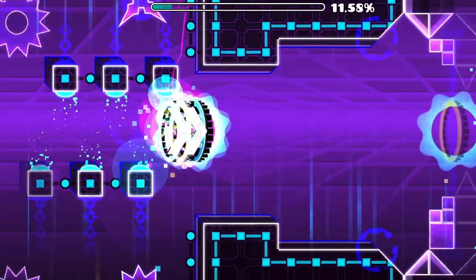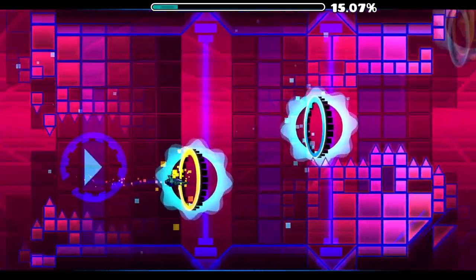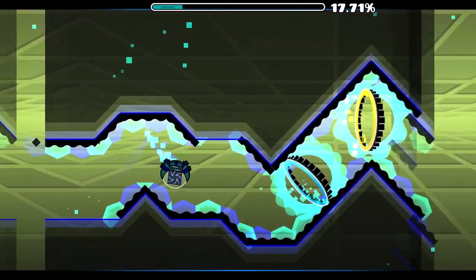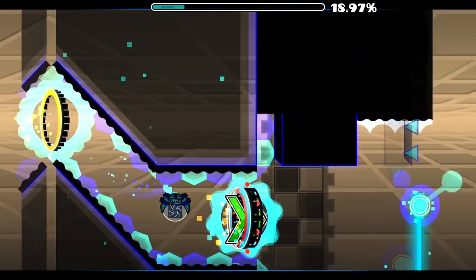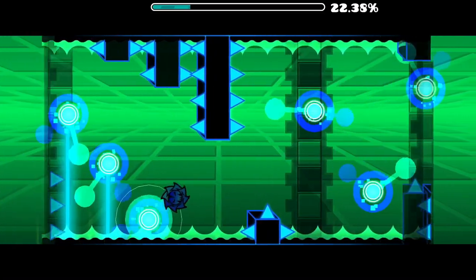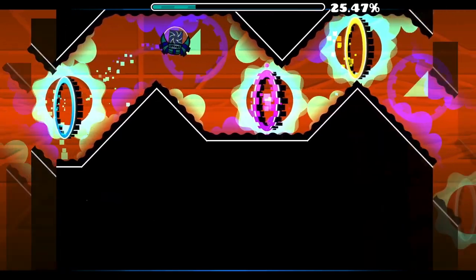At number 4 we have my favorite V2 level: Theory of Everything 2 version 2 by Neptune. This is another demon I saw EVW playing back in 1.9 and wanted to try myself. I came back to it in late 2017 when I got back into the game and beat it under 1,000 attempts. This level is very satisfying once you get the parts down and start getting consistent. It takes my favorite Robtop demon, Theory of Everything 2, and makes it even better. Just like Supersonic, it's a great gateway level that especially tests your wave skill. It gets the number 4 spot.